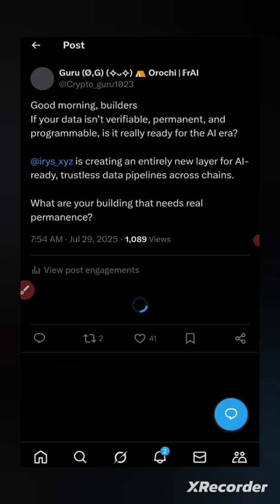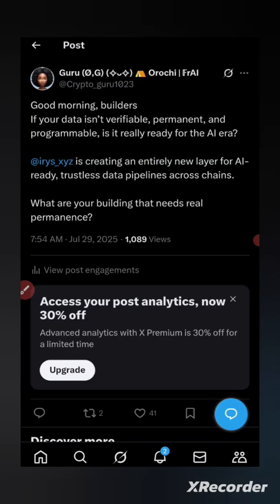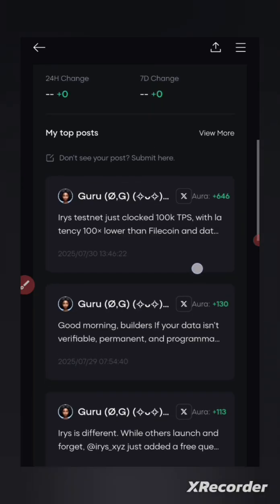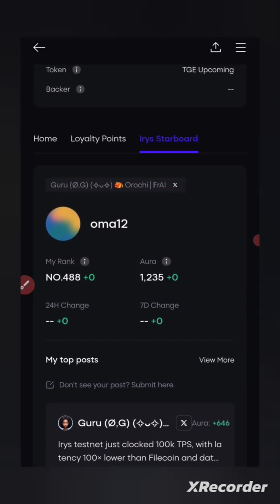On Galaxy Starboard you earn by views, unlike Kaito where I don't know exactly how they score — some people create good content but I don't see why they're not getting traction. I feel small accounts are really suffering there. They tag influencers, and their friends decide whether to comment or not. I don't go on influencer posts begging for likes — if they want to see you they will, don't force yourself on them. You need to work on your own — many of them started from scratch, so you should too.